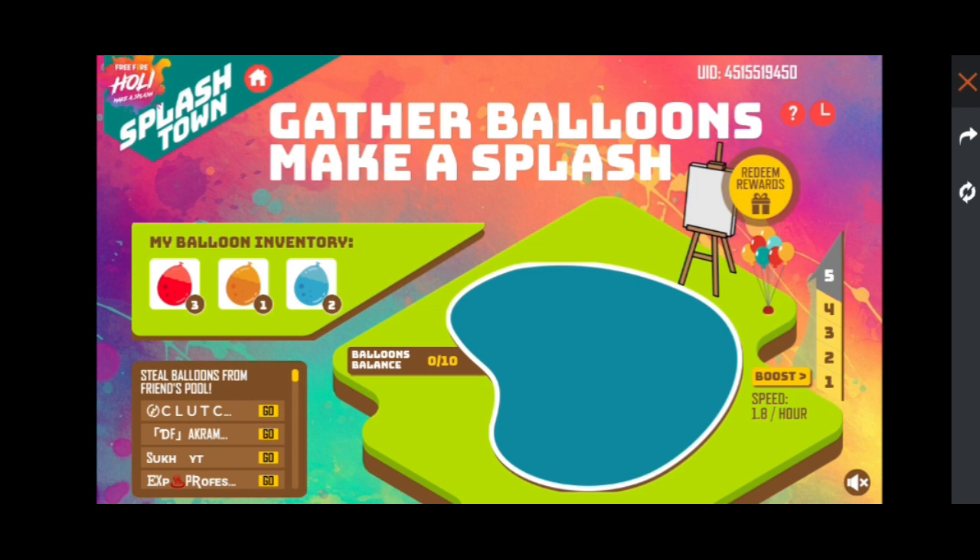Let's see here — you can see the 'Gather Balloons, Make a Splash' event. You can see here that I have 3 red balloons, 1 yellow balloon, and 2 blue balloons. You all want to know how we collect balloons.